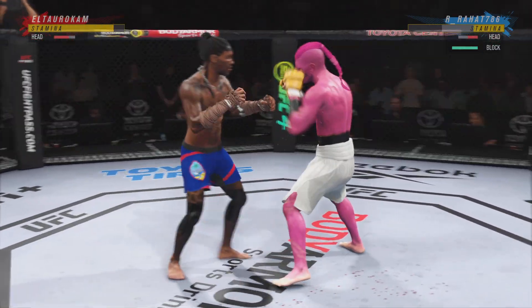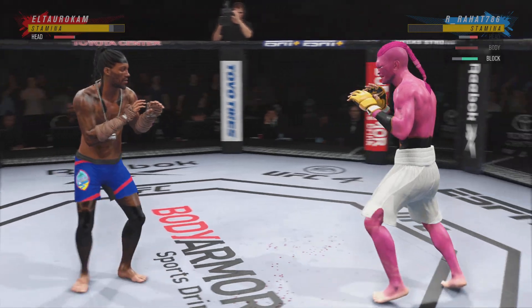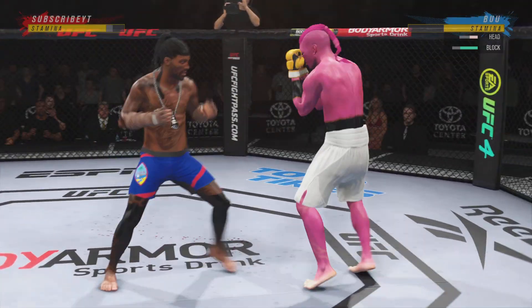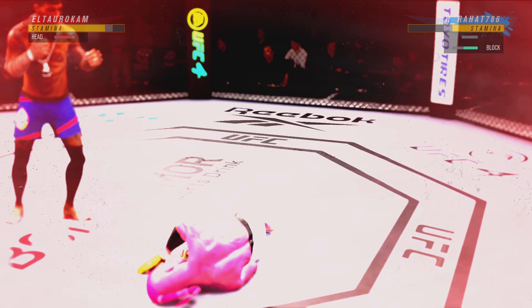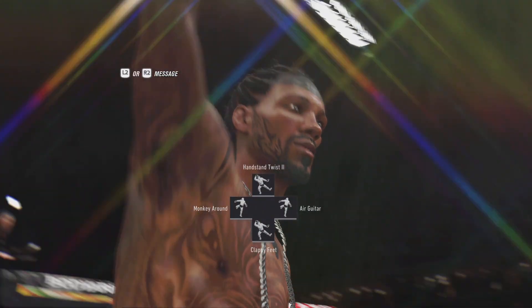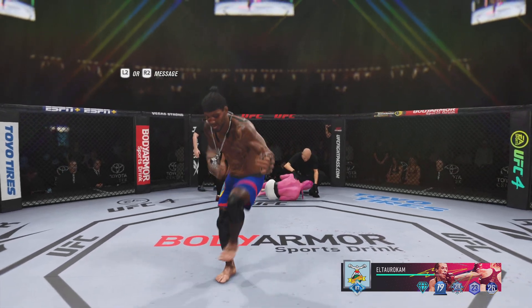The left punch is true. Now the right hand. Spinning back fist — he pitched it all up and landed the right hand there. He's out! He got him! A near-perfect strike to end the fight and end the night for his opponent, who came to lead.